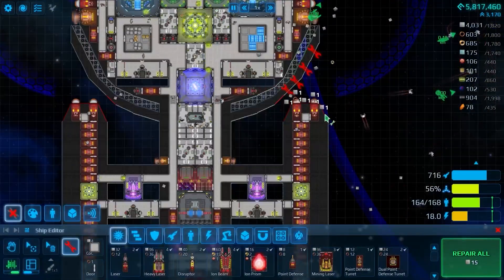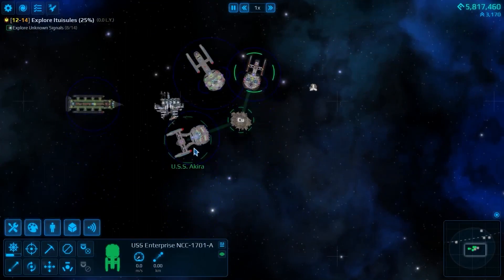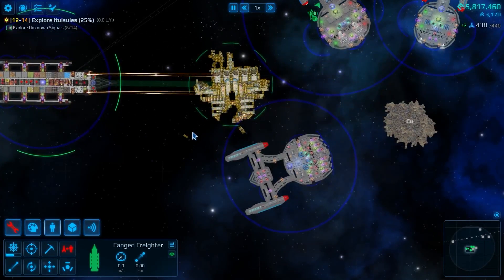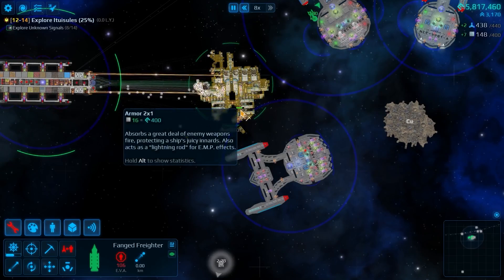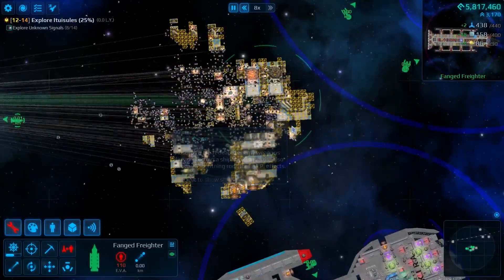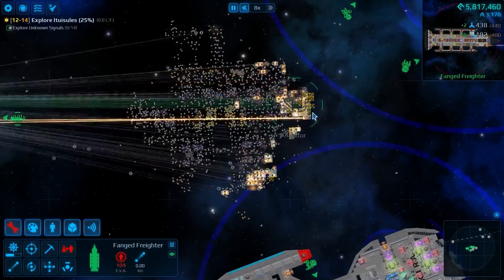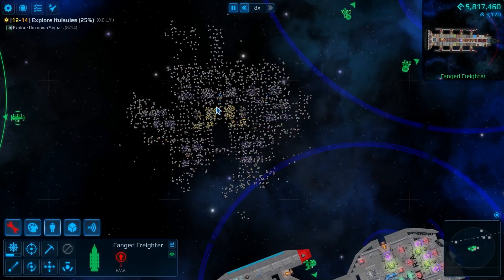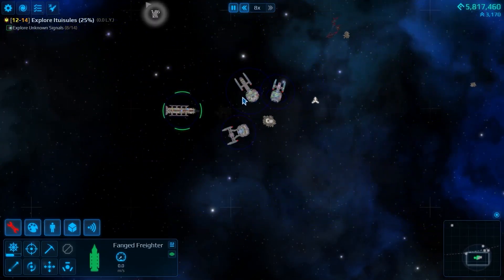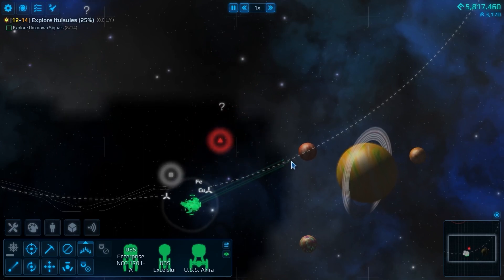The Enterprise has damage to the forward nacelle and minor damage to the forward saucer section. The Akira? Just fine. Let's salvage this thing for everything it's worth. That'll help keep our stores in place. Time to get back on the trail - we're up to eight, but we still have a lot of ground to cover.